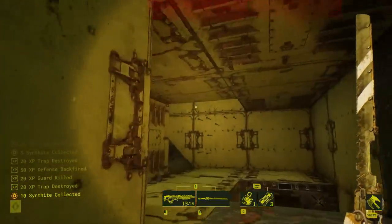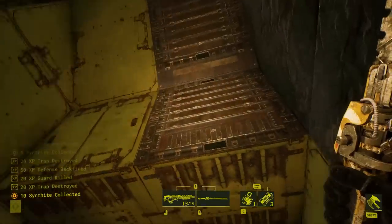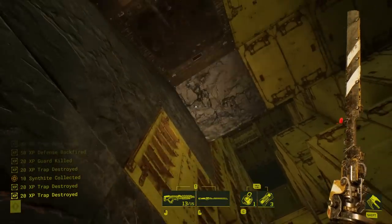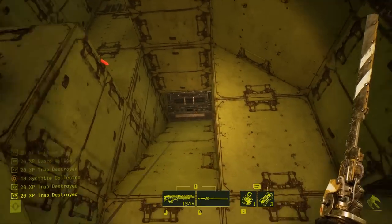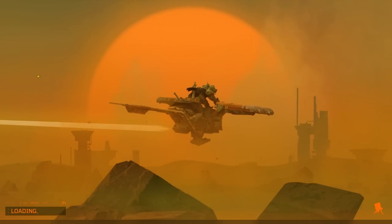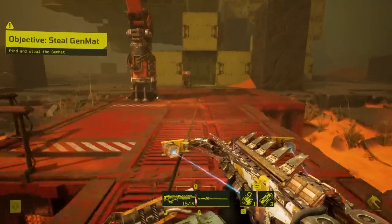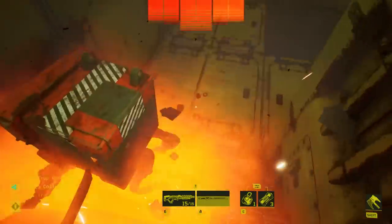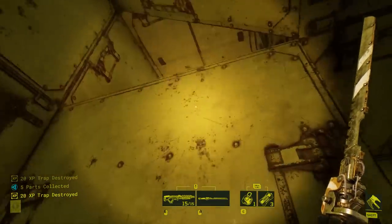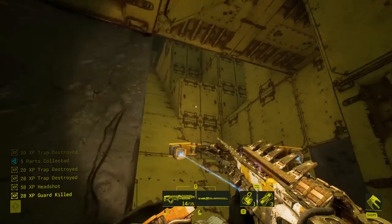I'm going to break that trap first. It has DOT — that was so close to killing us right there. Destroy that. There's a trap on the right — that got us. I just missed the timing from melee lunge. I might have to use Phoenix Pods immediately here, just to bypass the majority of the traps. Get that — perfect. Destroy that — headshot, very clean.